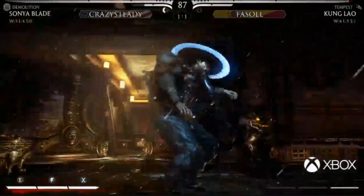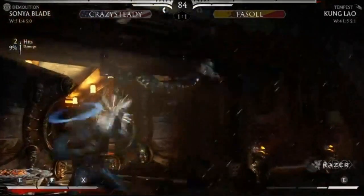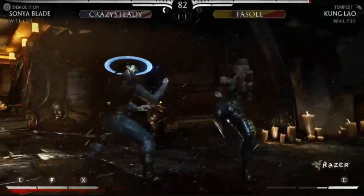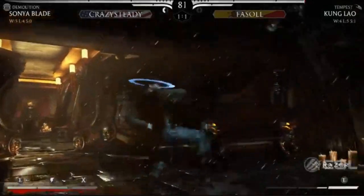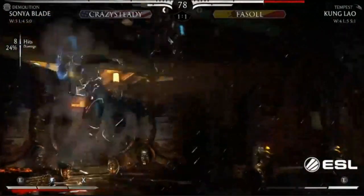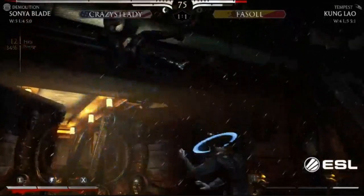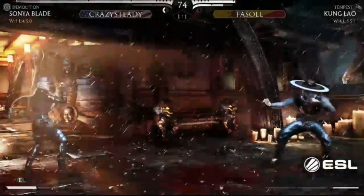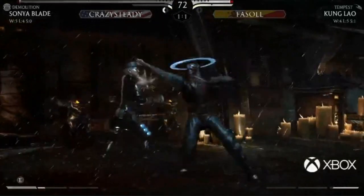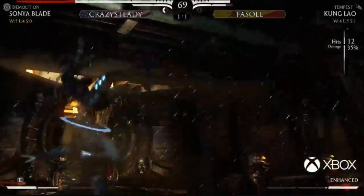Oh, grab to the corner - that's where he wants him. Hard knockdown, goes for the NJP. Oh, just lets him jump out. Crazy Steady hasn't gone for too many lows - and of course as soon as I say that, he gets the dive kick in there but still got the combo. Good punish, here we go Crazy Steady. No meter to break yet - that was very risky, he burned his only bar. But he is out of the corner now.